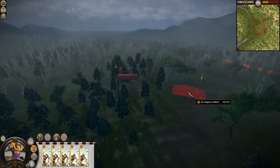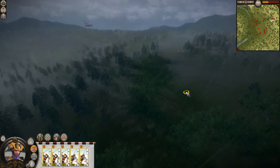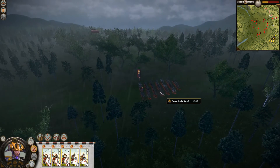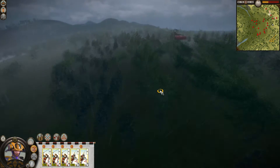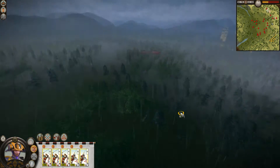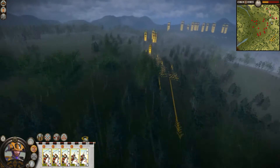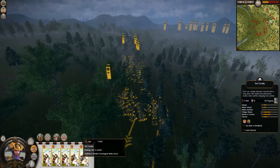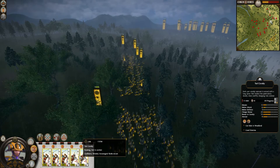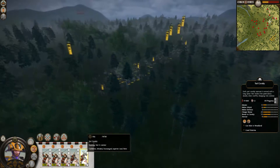I can see katana samurai and Yari Ashigaru ahead, and here is some katana cavalry. I must take the cavalry by surprise, otherwise they will let the others know where we are — and if they do, we are screwed.